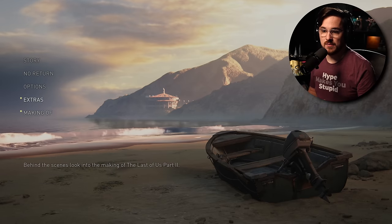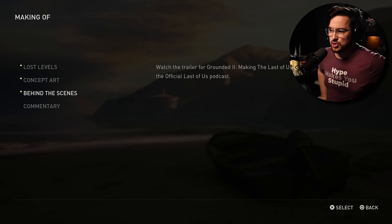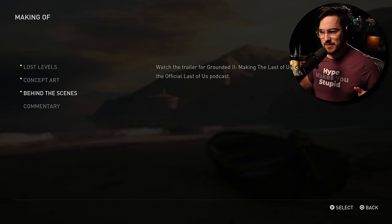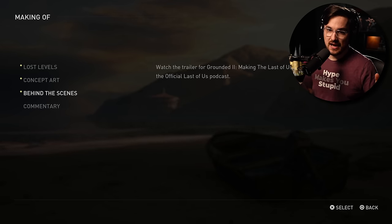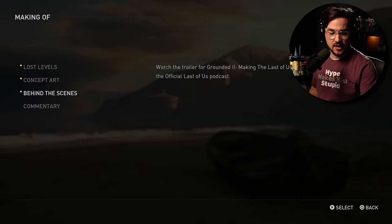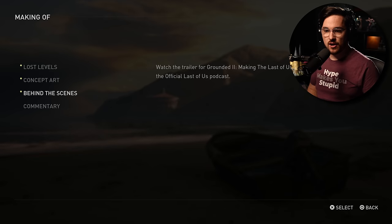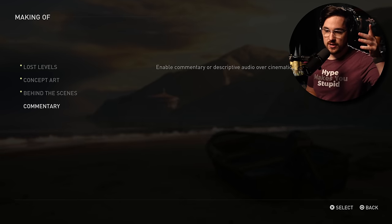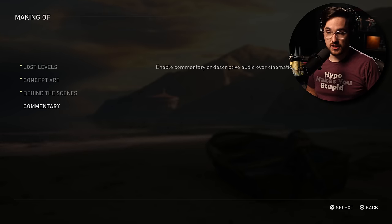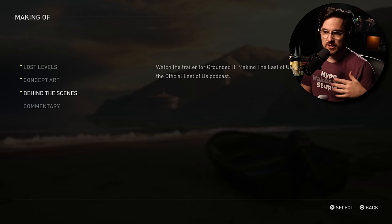One of the other things they've also added is under the Making Of tab on the main menu. You can see a handful of things behind the scenes: a trailer for the making of The Last of Us Part 2, which is a documentary — kind of like the original Grounded, which is a fantastic watch. Beyond that, they're also doing an official Last of Us podcast. And they have commentary so you can listen to designers, directors, writers, and actors give commentary over certain cutscenes.